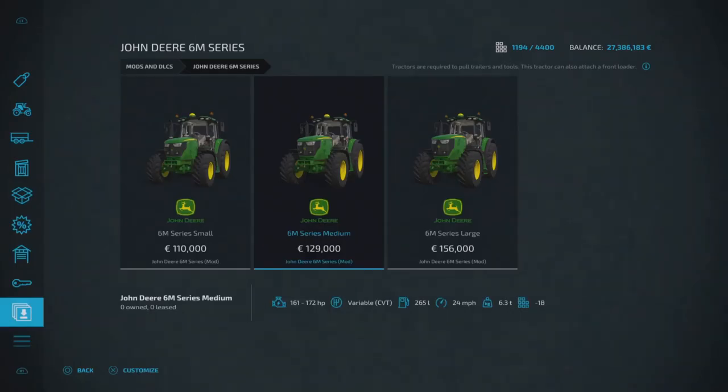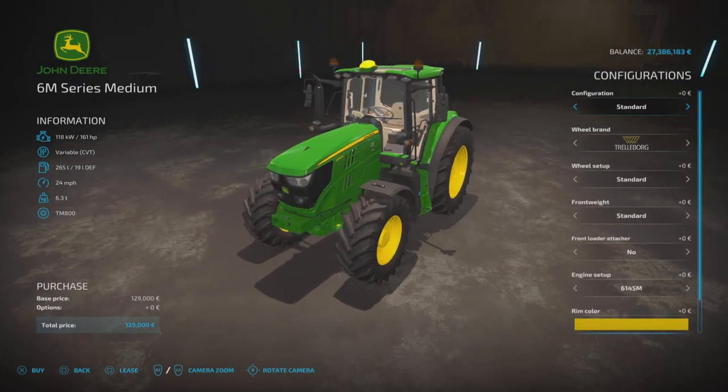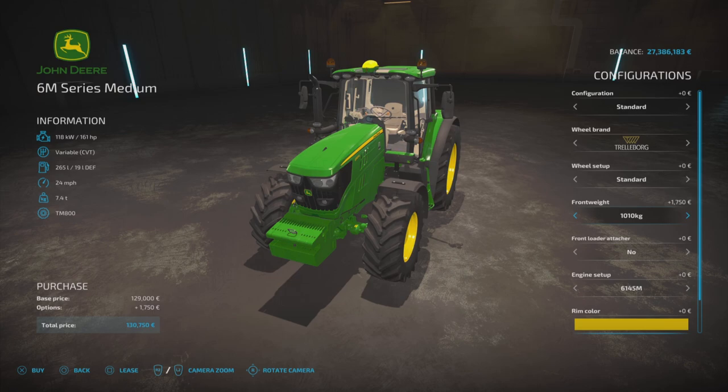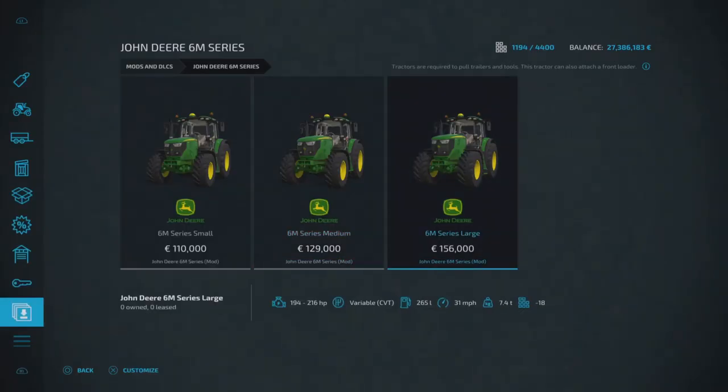The medium one is also 24 miles per hour and 18 slots. All the configurations are the same, so I won't go through all the tire brands again. The engine setup on the medium gives us the 6145 at 161 horsepower or 172 horsepower, and rim colors are exactly the same.